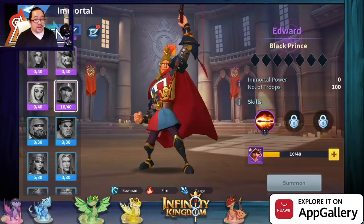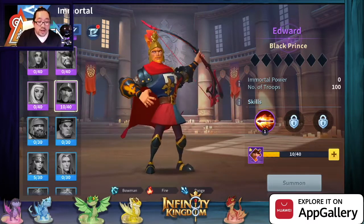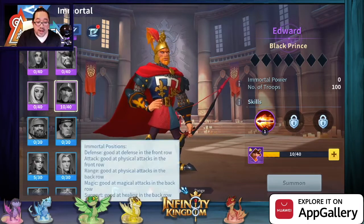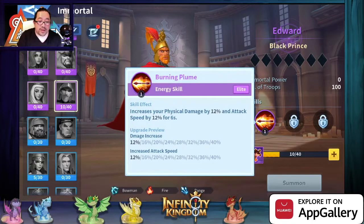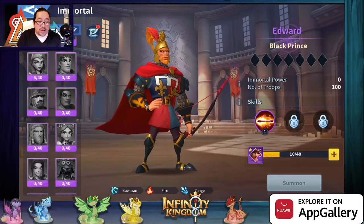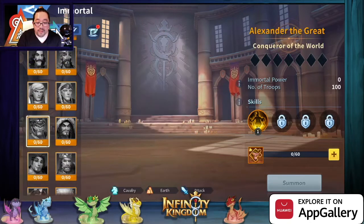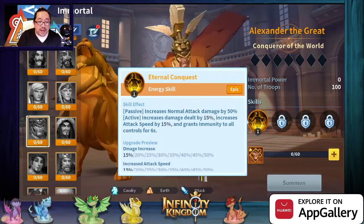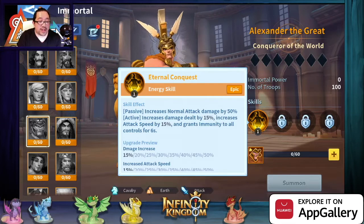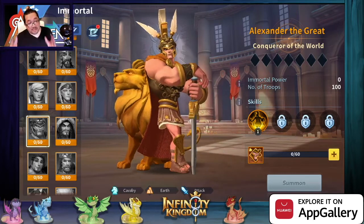Edward — new heroes, guys. The Black Prince. It's a bowman, also a fire element and a range unit. This skill increases physical damage by 12% and attack speed by 12%. It's similar — it increases attack speed. So it's similar to existing units, but it's actually fire and it's a back-row unit.